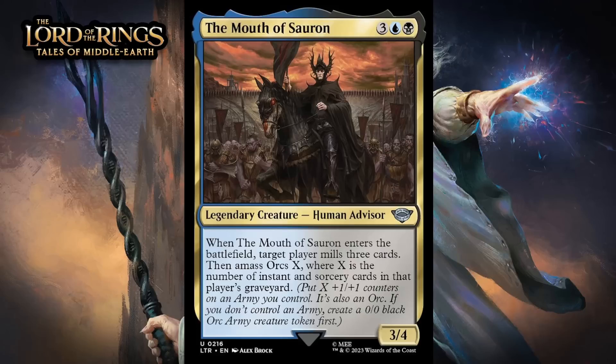Next up, it's the Mouth of Sauron, which costs three generic, a blue and a black, for a 3/4 legendary human advisor at uncommon. When it enters the battlefield, target player mills three cards, then amass orcs X, where X is the number of instant and sorcery cards in that player's graveyard. If you get amassed two or more out of this, it's going to feel like a great deal. By the later stages of the game, it could make your army absolutely massive or just create a new massive army for you. There will be some awkward times where you can only amass 0 or 1, but you have two separate graveyards to rely on so your chances of getting good value are pretty high. The black-red deck is more of an aggressive amass goblin orc deck, whereas the blue-black deck is a grindier one that relies on milling. I'm giving this a B.